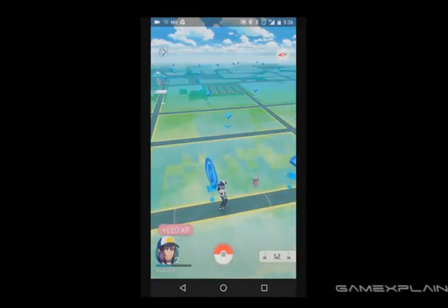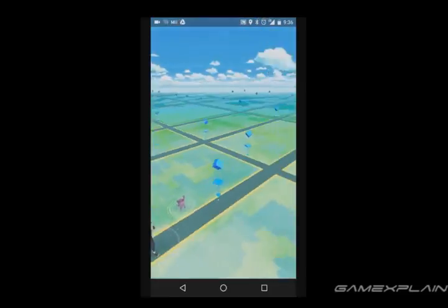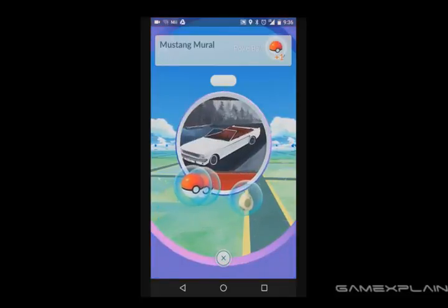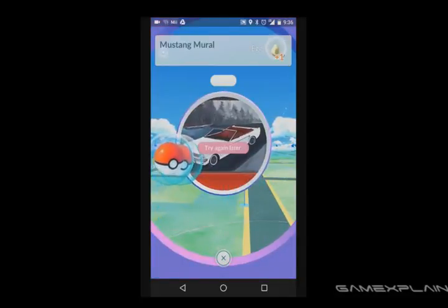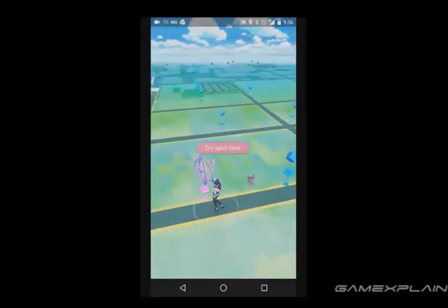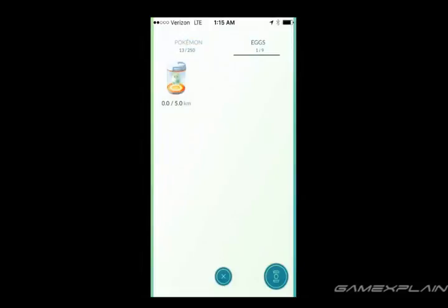Of course, you need to actually get an egg first. You'll find them randomly at Pokestops, and they come in three varieties: two kilometers, five kilometers, and ten kilometers, or about one mile, three miles, and six miles respectively. Those distances denote how far you have to walk for each of them to hatch, after putting them in an incubator.